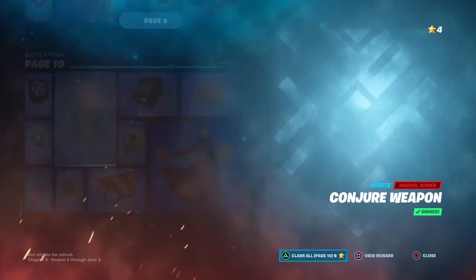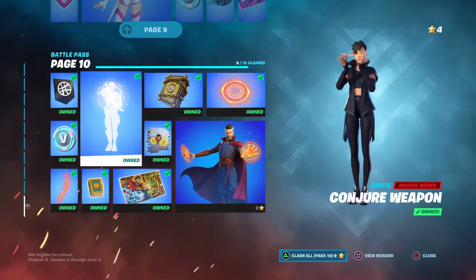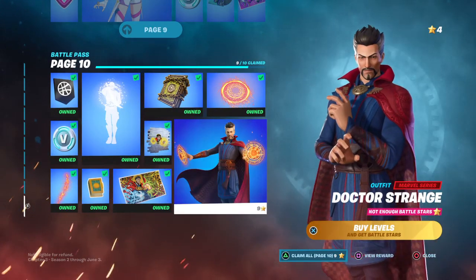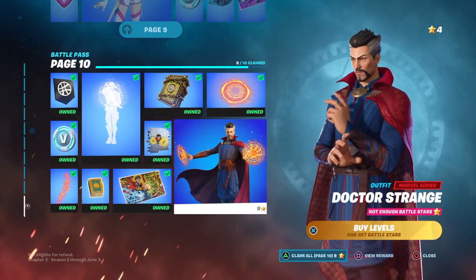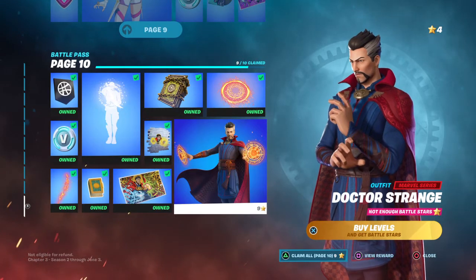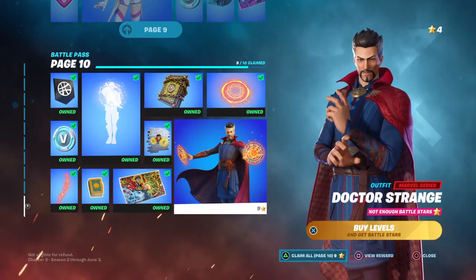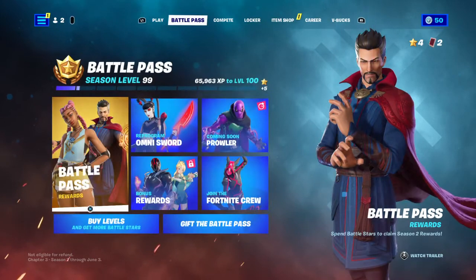I've also got the battle pass. I only need to get Dr. Steven Strange, which is nine stars. I've got four already, so I only need one more level to claim him and unlock the next page.